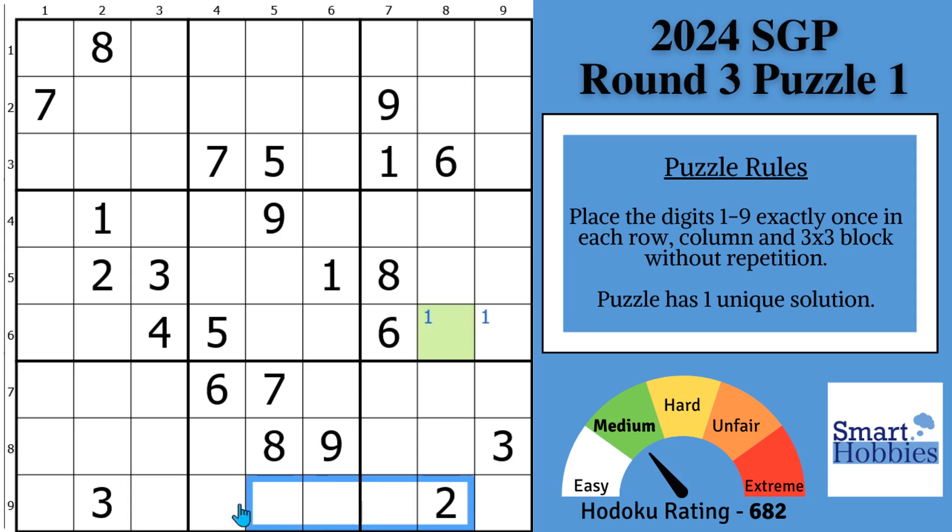The twos are right across row nine here, so there's two possibilities for two in block eight. I'll put Snyder twos there. And greetings, friend — if you're new to this channel, I welcome you to Smart Hobbies. Subscribe and tap the bell for notifications if you want to turn your passing interest in Sudoku into a fun and enjoyable hobby.